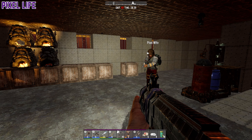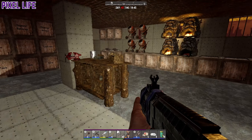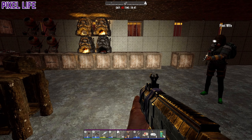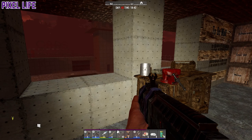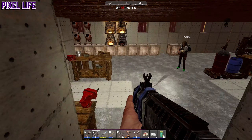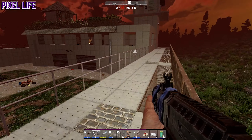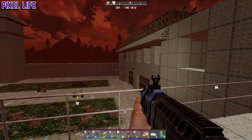Hello everyone, welcome back to another episode of Seven Days with Pixel Wife. As you can see at the top of my screen, it's Day 42 Horde Night. Last episode we were so frantically building - oh, we've got a screamer already. Let's deal with the screamer first.